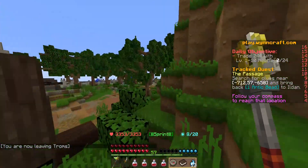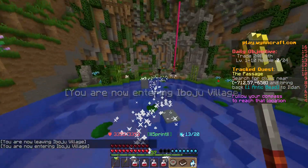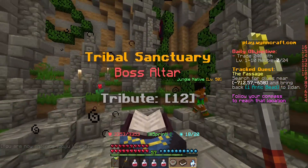Man, it sucks not having a horse — I need to get one again. Okay, so this is the boss area. There's these particles that have a barrier pathway you can walk along. And so this is the boss sanctuary.